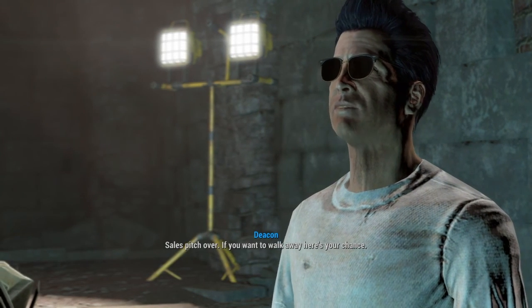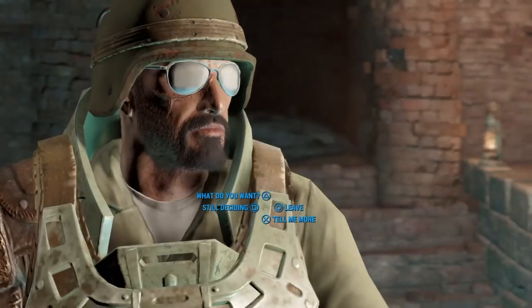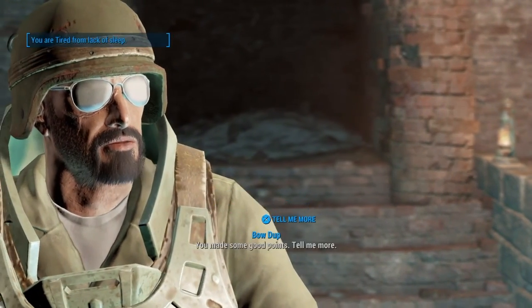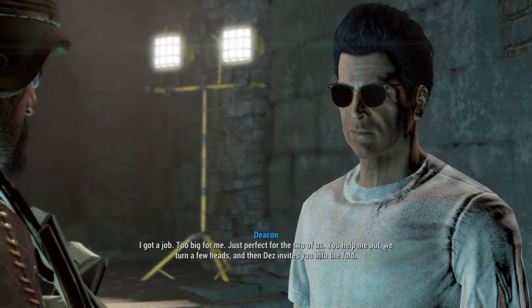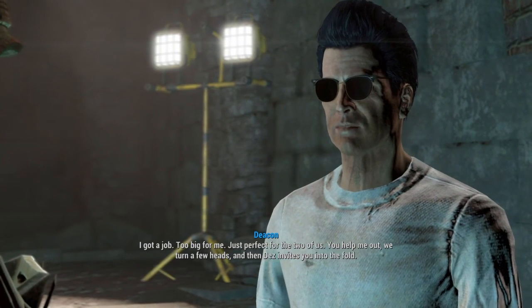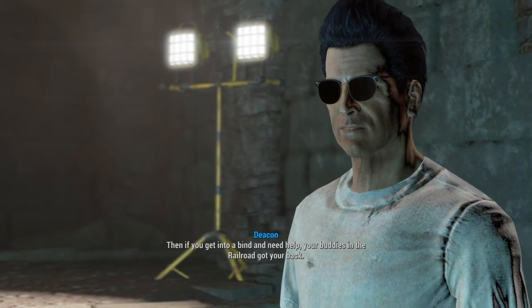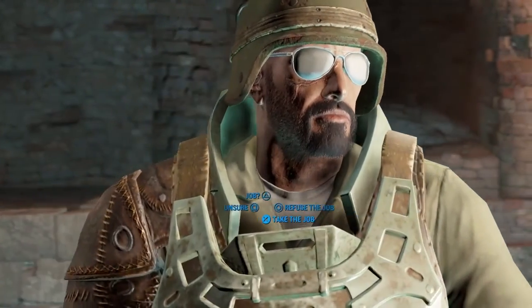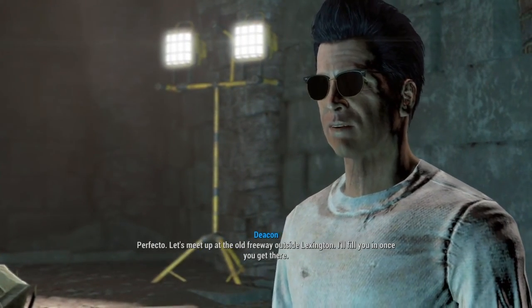Sales pitch over. If you want to walk away, here's your chance. No — I don't want to walk away, not from Ballistic Weave. You made some good points, tell me more. I got a job — too big for me, just perfect for the two of us. You help me out, we turn a few heads, and then Dez invites you into the fold. Then if you get into a bind and need some help, your buddies in the Railroad got your back. Sign me up then. Let's meet up at the old freeway outside of Lexington — I'll fill you in once you get there.